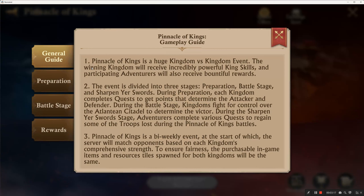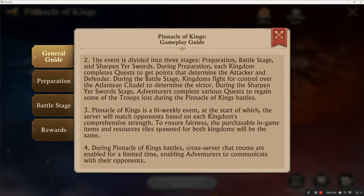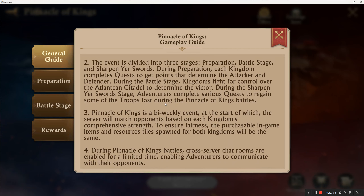Here are the rules. The general guide tells you it's divided into three stages: the preparation, which is complete; the battle stage, which takes place tomorrow at 2200 UTC; and 'Sharpen Your Swords,' which is the phase where you get to revive some troops and recover from the war. Kingdoms fight for control over the citadel to determine the victor. It's a bi-weekly event.